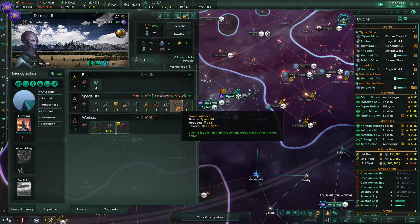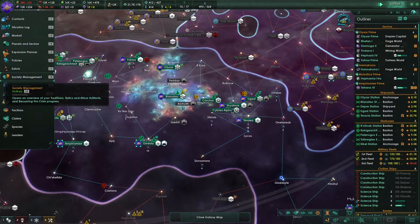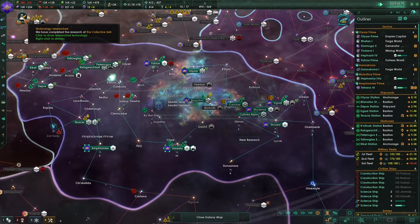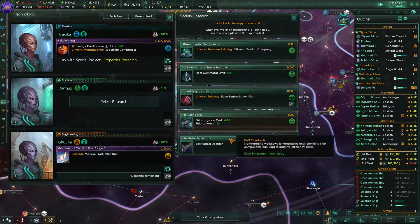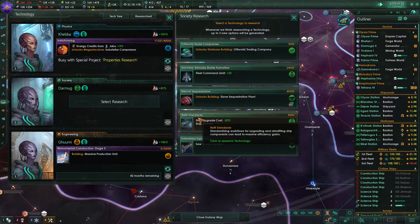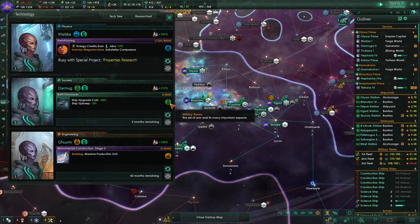It gives the power engineer job, which produces 31 energy credits. This could be really useful. Let's go for refit standard - it will decrease the upgrade cost and ship upkeep of our ships.